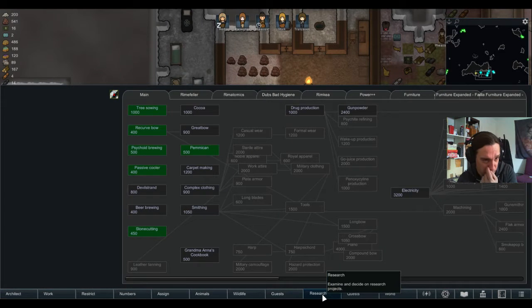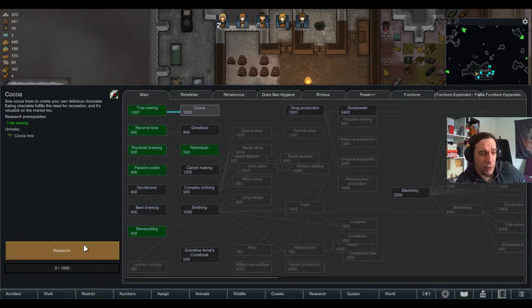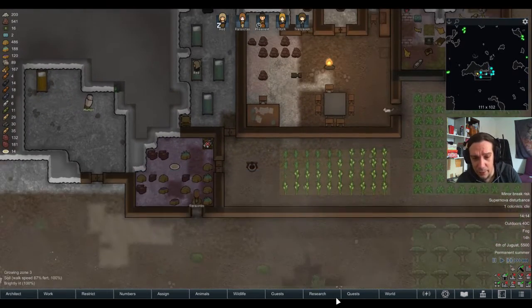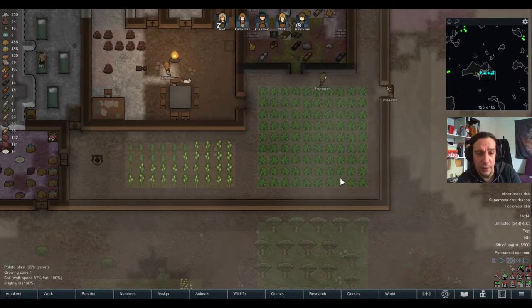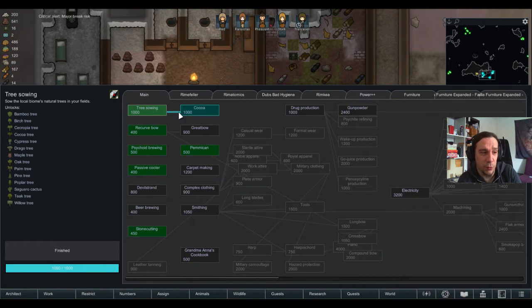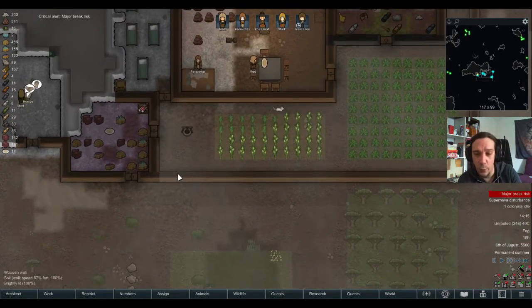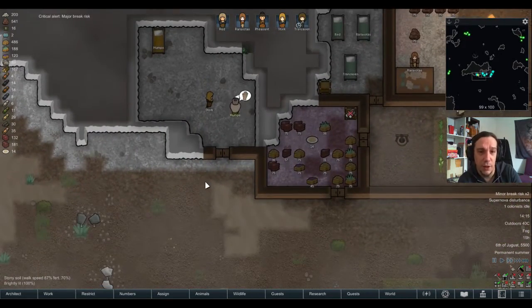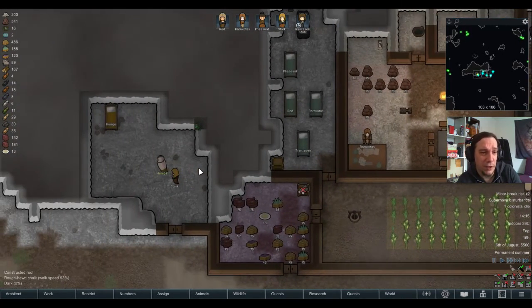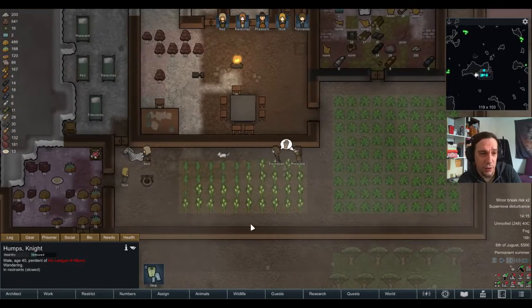I've finally researched stone cutting. What are we going to do next? I'm going to research the cocoa trees for simple reasons — I'm living in an area where we can grow things around the year. With the tribal start you begin with the tree-sowing technology, which is quite a costly one, so I can bring up my own luxury goods to sell quite early in the game, way earlier than other starts. I really need money and I don't want to sell clothes forever.